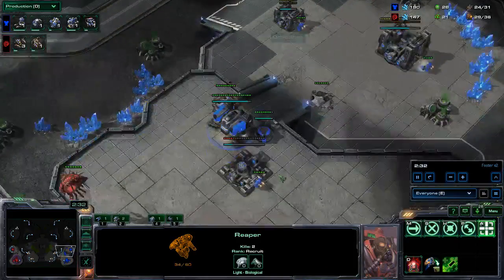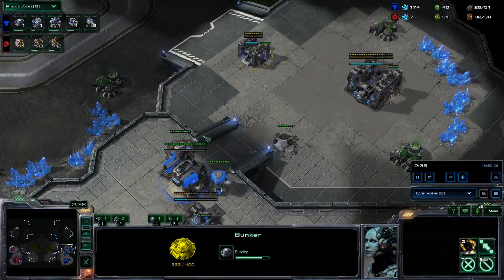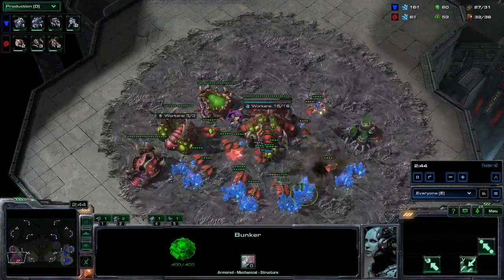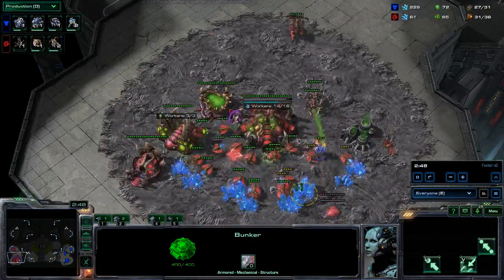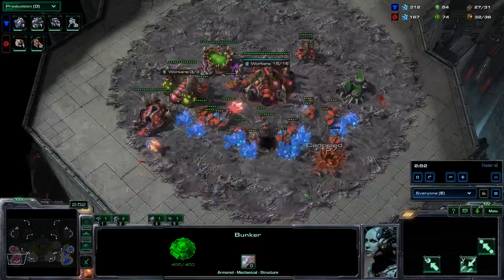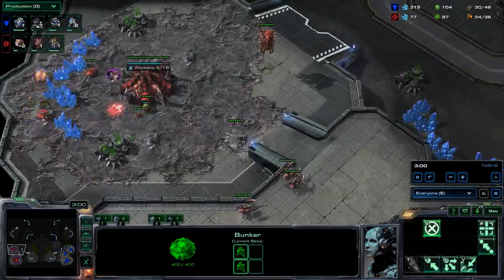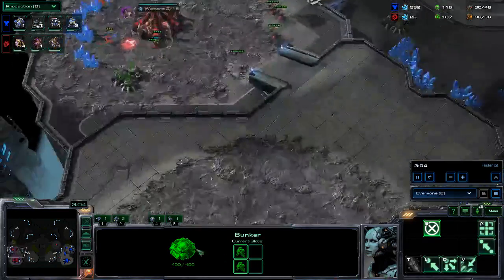Two lings across the map — they sadly died against the reaper this game. He's building a bunker for safety, as any good Terran should. I'm going for the three roaches, he sees them, and I built a spore there to save the drone. I think the reaper might actually escape, but such is life.